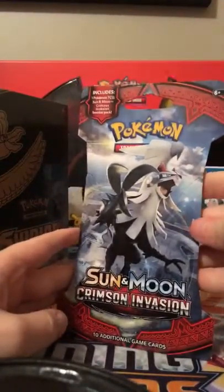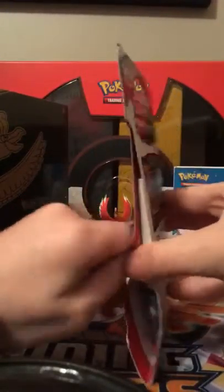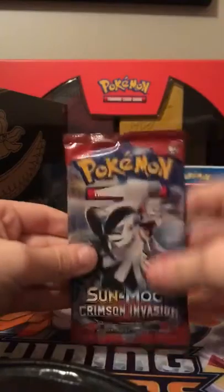We got Silvally or something like that on the front - the GX card of him is sick. We got Silvally as our pack art, so let's see... someone needs to get scissors.